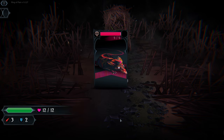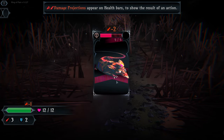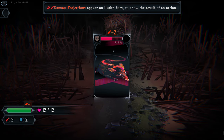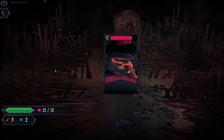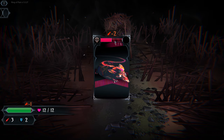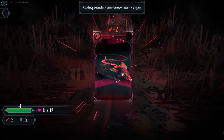This is our first enemy. Our damage projections appear on our health bars to show the result of the action. As we hover over, it shows we're going to do two damage to him, and down in the bottom left on the green bar it shows he's going to do one damage to us.